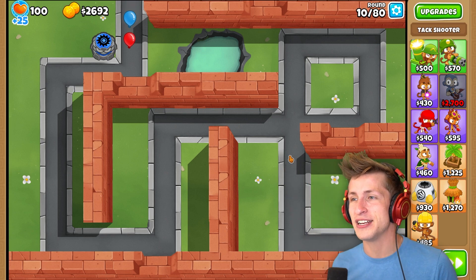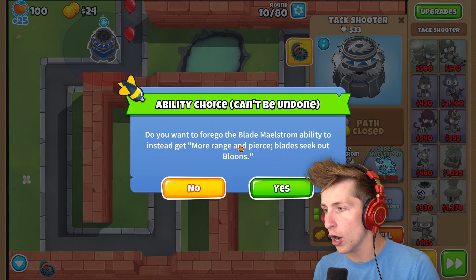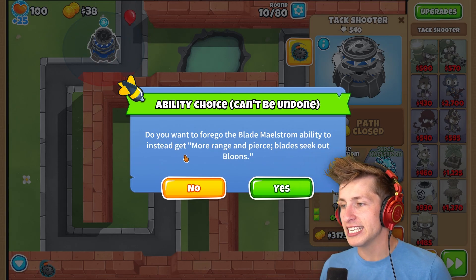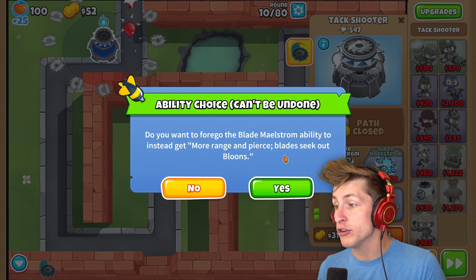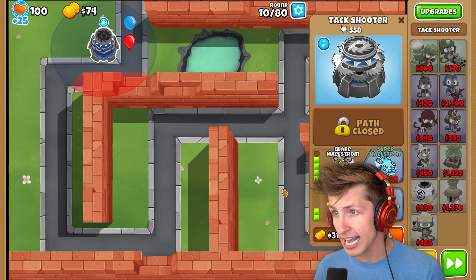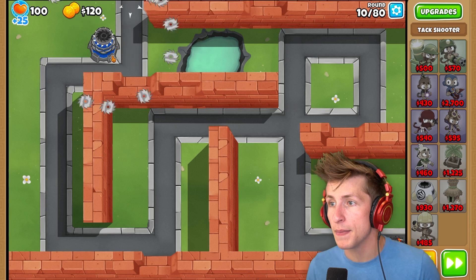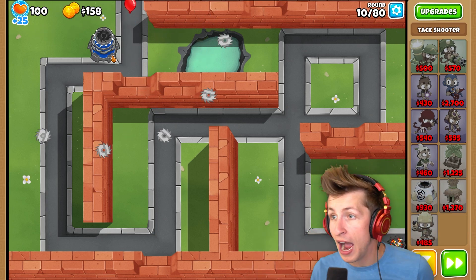One like on this video equals one sadness. So let's upgrade it and see what happens. Do you want to forego the Blade Maelstrom ability to instead get more range and pierce and Blade seek out balloons? Yeah, I do want that. Holy cow, look! It actually seeks out balloons now, like the shuriken ability. That's so overpowered!